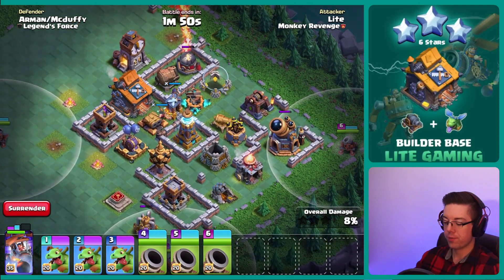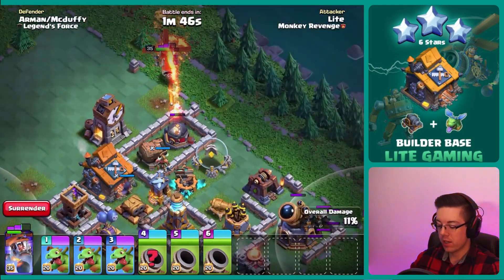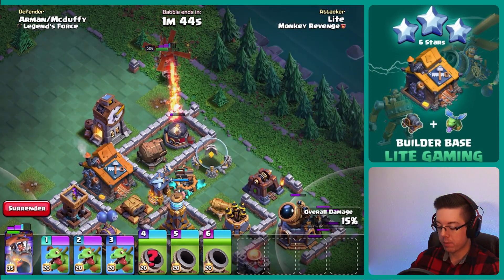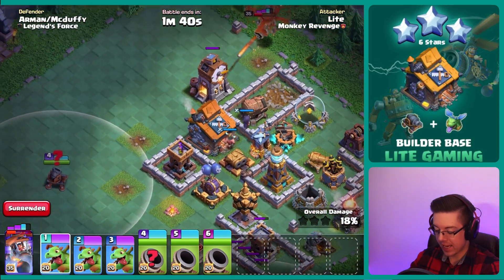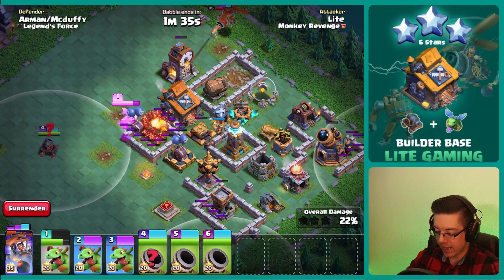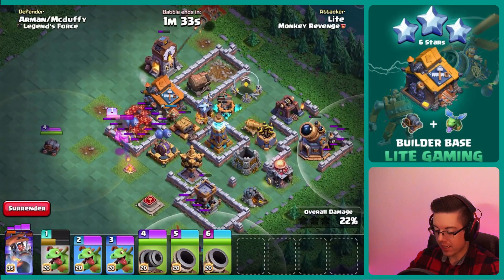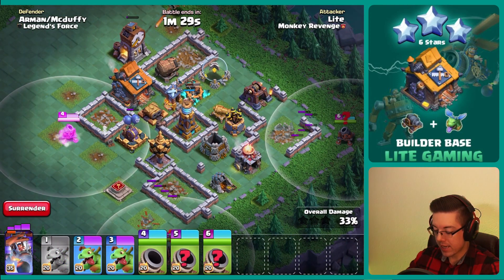Going in with the candy carts and the baby dragons. Got a ground expo here, so our battle chopper is going to get some really good value up top, and all we have to do is just make sure that these candy carts stay alive. That is the name of the game - keep the candy carts alive and you will have great success.